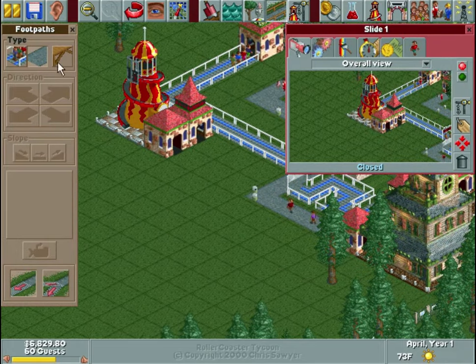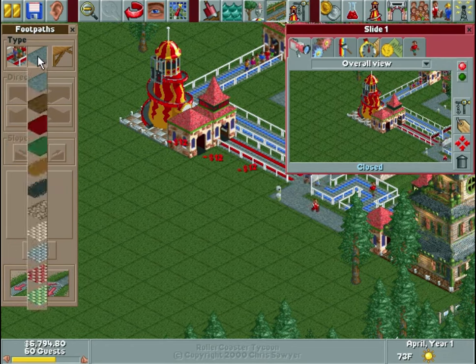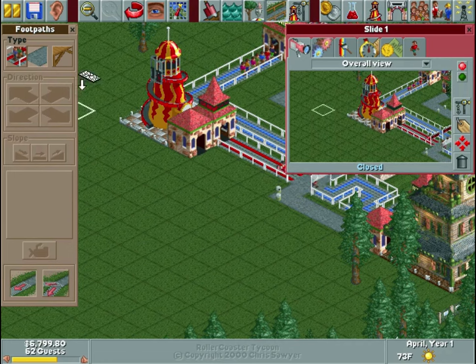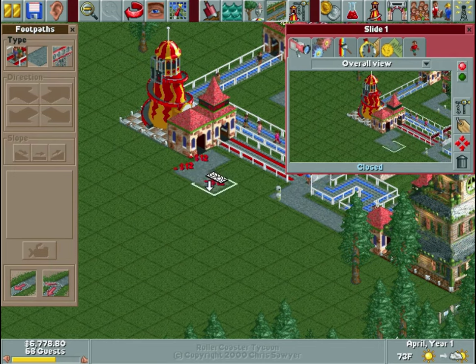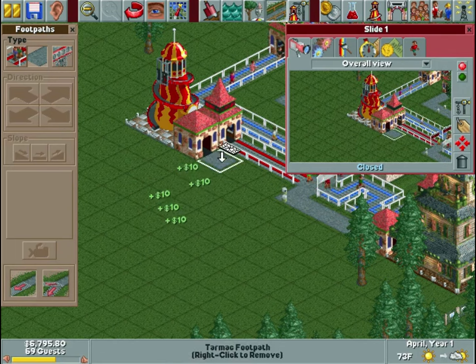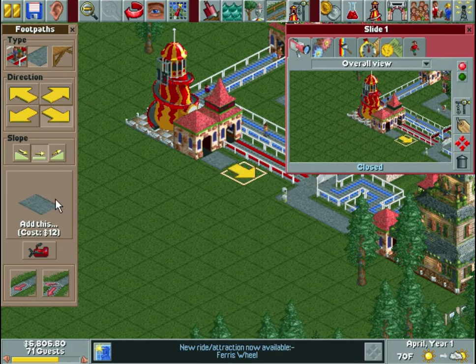Another note for the footpath menu: you can build queue lines, and you can actually build different colors of paths by clicking and hold. You can also see different footpath style options and they may cost different amounts — I'll look into that later. There's also a tool that changes the support structure style for elevated platforms — you click the direction you want it to head and use slopes to increase or decrease elevation. And we just got a new ride unlocked: the ferris wheel.